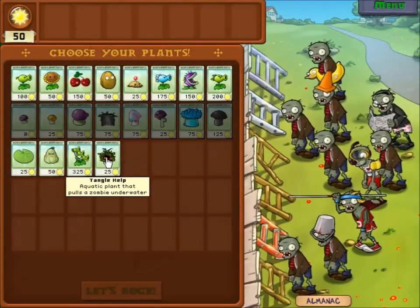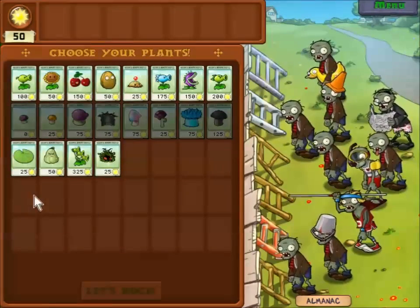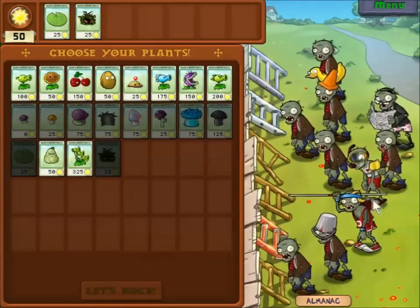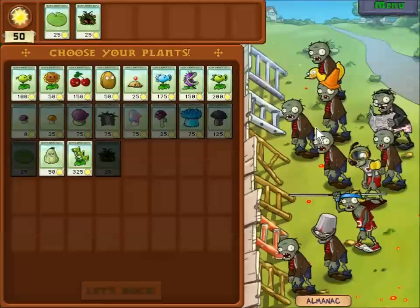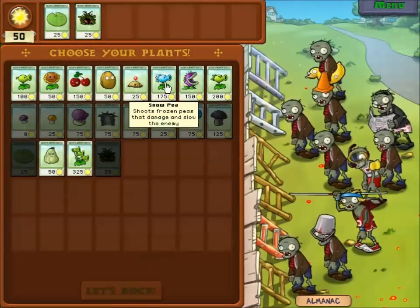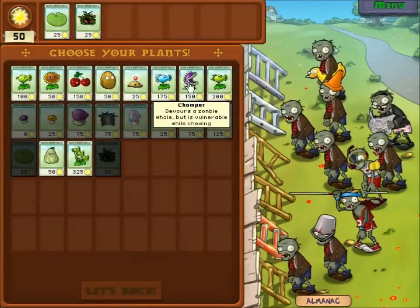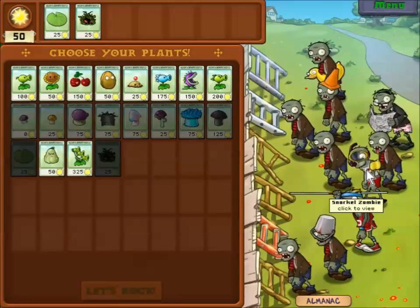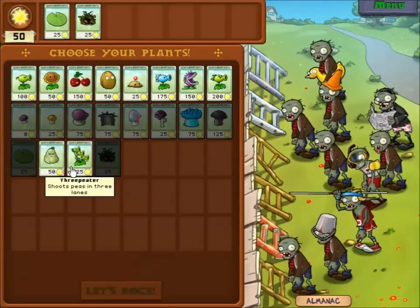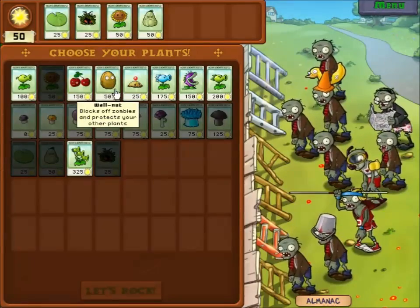We just got the Tangle Kelp. So we're going to definitely need the Tangle Kelp. The Tangle Kelp is going to make our lives so much easier, because it will basically deal with these guys. What it does is it's an aquatic plant that pulls a zombie underwater — so these guys are the Snorkel Zombies and the Duckling Zombies. They will basically instantly die.